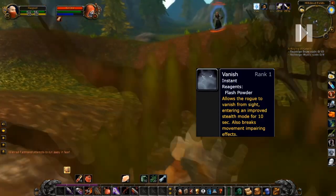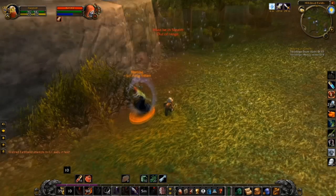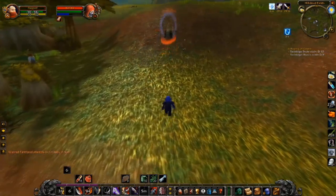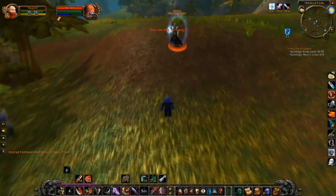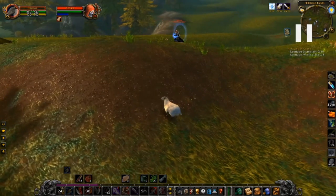He goes forward again with Arcane Explosion and finds me again. I force him into melee range and get a few more hits in. When we're in melee range he tries to get out again, and now he manages to get a Hex on me, gets some distance, and uses Frostbolt which damages and slows me. I think this is the first mistake he makes — his mana is about one third, getting quite low.